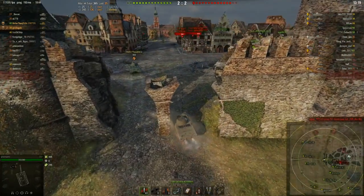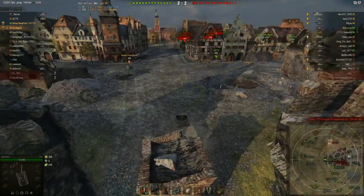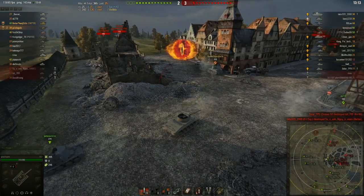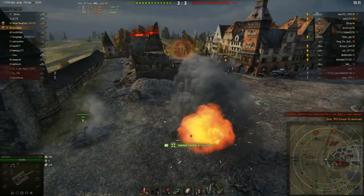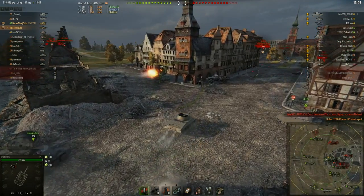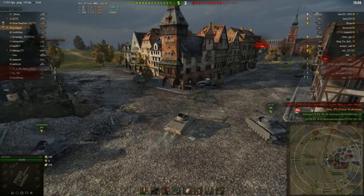In front of me is a T67. Instead of holding back, I charge forward and try to take a position with protection from the building so the T67 isn't shooting me anymore. But across to the left there's the IKV and the SU, and I've taken a couple of hits.